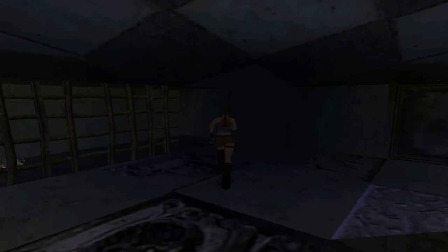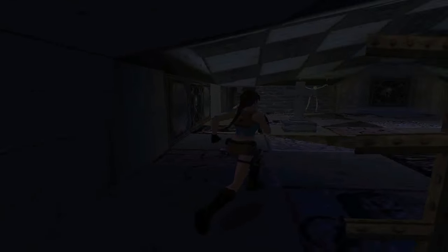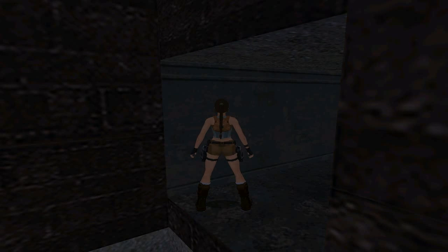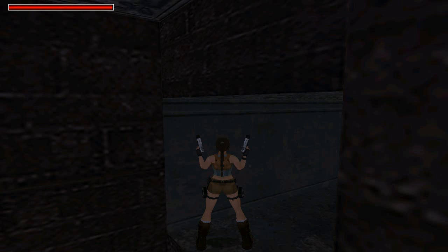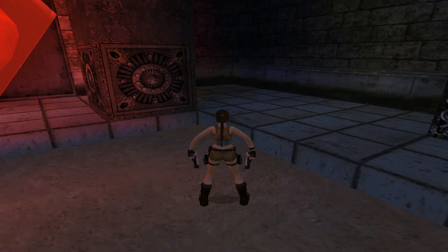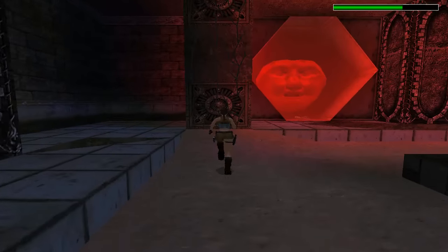Just behind here there are some flares. Now we're going to shoot the orb that was up in that lower corner — we actually have to drop down for this. Line yourself up how you think, and you need to drop back and shoot it as you're dropping. I do recommend saving in case you miss it. Look at my health — I have a millimetre of health missing. Hop back and shoot. I got it. Look how much health has been taken off me — rude. So now we're going to climb back up and get the last sphere, which is just behind that barrier over there.